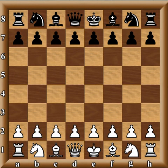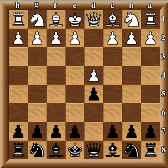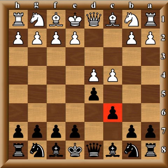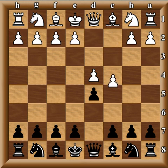Today I want to show you a sideline of the Slav Defense that you can use as a Slav player to surprise your opponent with the white pieces. I'll flip the board — this is known as the Winawer Gambit. It starts with d4, d5, c4, c6 — there's your Slav — and it's predicated on white playing Nc3. Those of you who study chess might see the similarities with the Albin Counter Gambit.